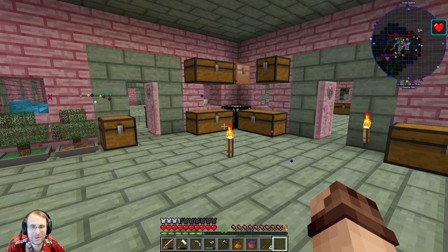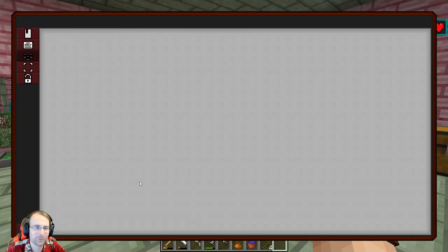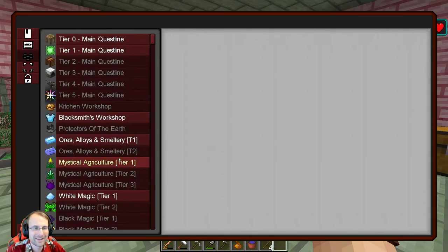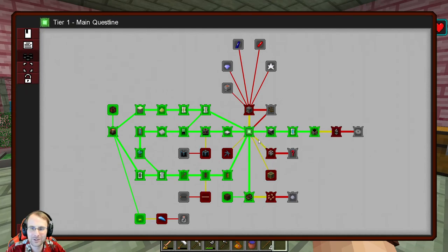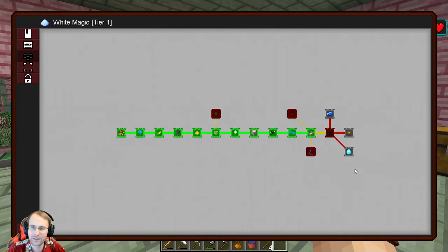Hello ladies and gentlemen, welcome back to another episode of our Dungeons, Dragons and Space Shuttles tutorial guide. You're here with Ben with BJ and Co, and we are going to knock our way through more of the quests that we've been working on. Last time we were working a bit more into this quest line — we got some steam dynamos going. Today we're going to hit some areas in here, get this mechanical artisan so we can start automating a little bit of stuff, which is going to be very nice.